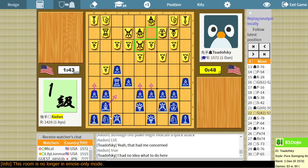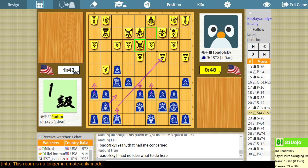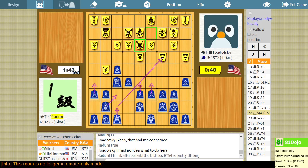Probably should just start playing fourth file rook more often than third file, but this is interesting to play too. When I try to play fourth file against stronger opponents, I just get ground down. So that's why I'm playing other stuff against everyone. I'd rather have these tactical sorts of games until my fourth file opening gets strong enough that I don't suck against strong players with it.